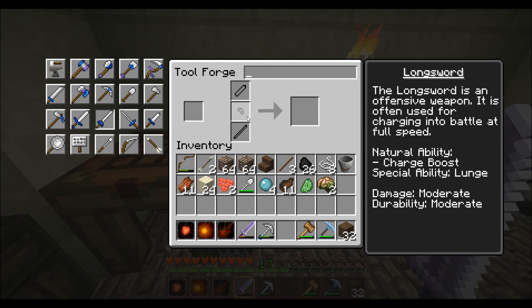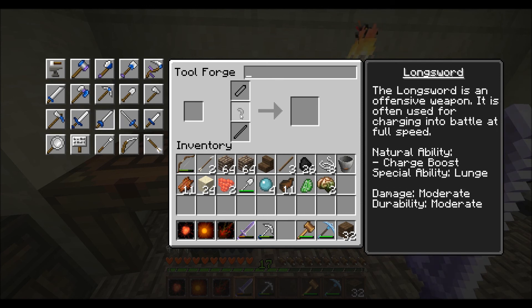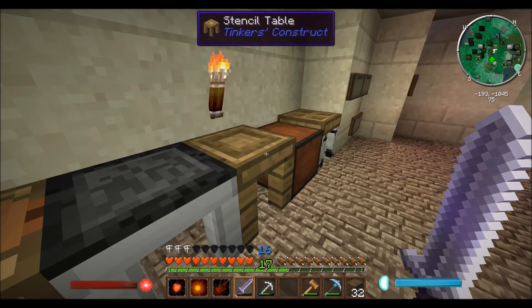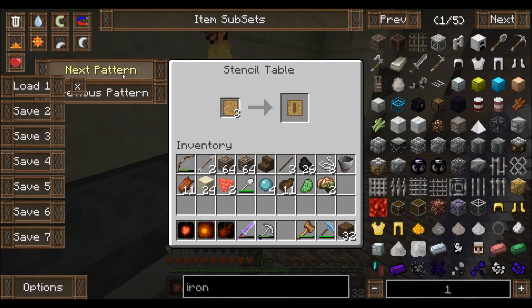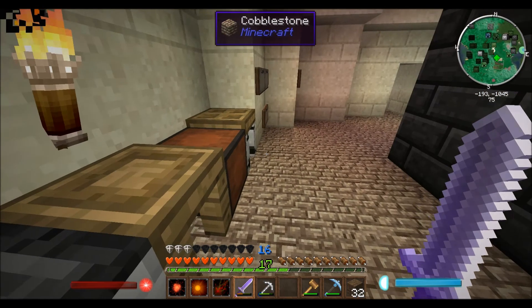Alright, so we need a blade, a hilt... well, that's easy. What kind of hilt is that? It's a kind of curvy one. I think we're gonna have to make that. Curvy hilt. Oh, is that it? Right here? Hand guard? Let's try that. I think that's the one.